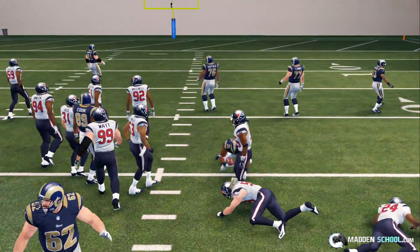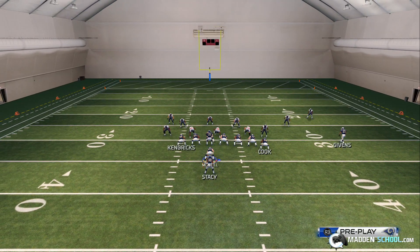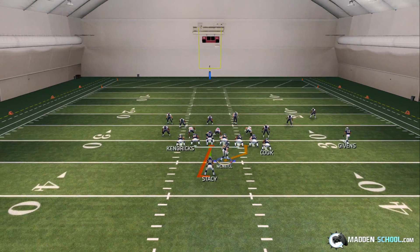You can see we have really good blocking. We're running right at JJ Watt, who's probably the best run-stopping defensive end in the game. It looks like we have a heavy blitz here, but it should still work.